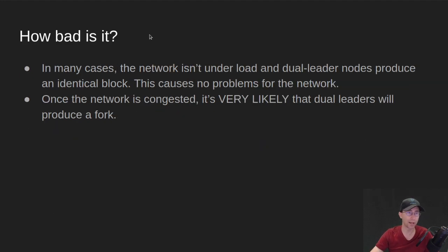How bad is this? In many cases, the network is not under load and dual leaders are kind of rare. The two nodes oftentimes will produce an identical block, which causes no problems. Once the network is congested — which we're starting to see with things like Hoskies, and in the new year we'll see drip drops that will likely cause congestion, along with more DEXs coming online like Sunday Swap — it will be very likely that if you're running dual leaders, you will produce forks.